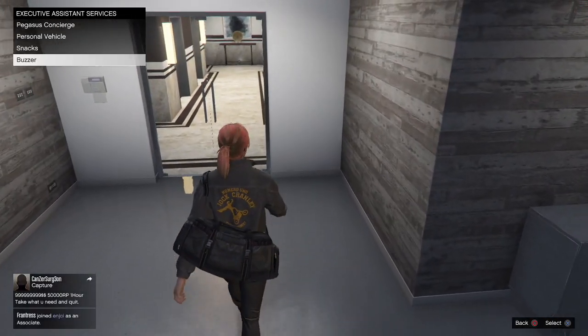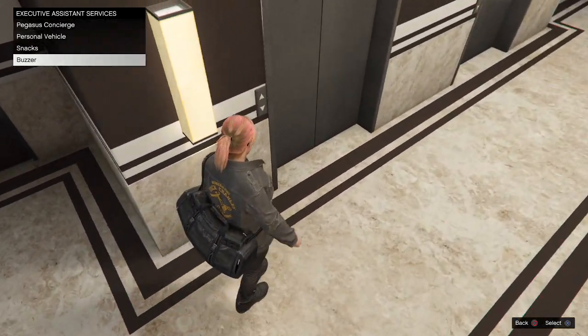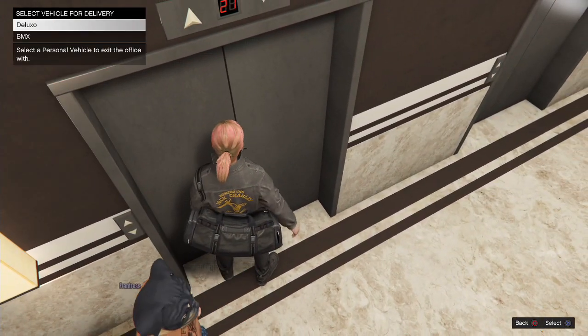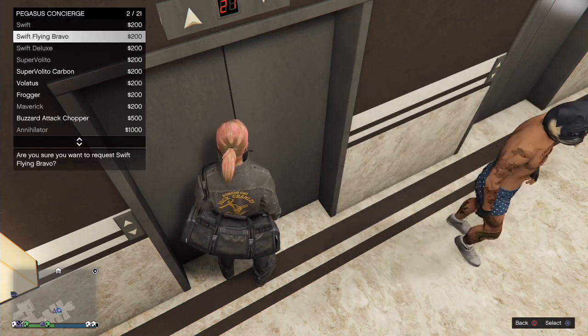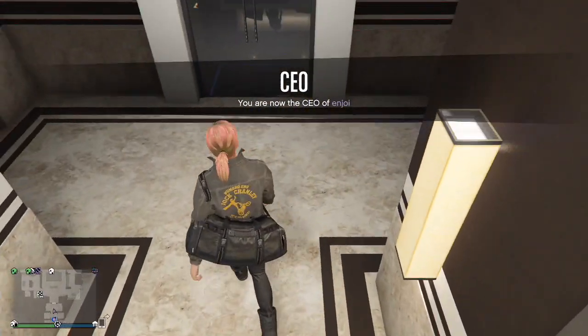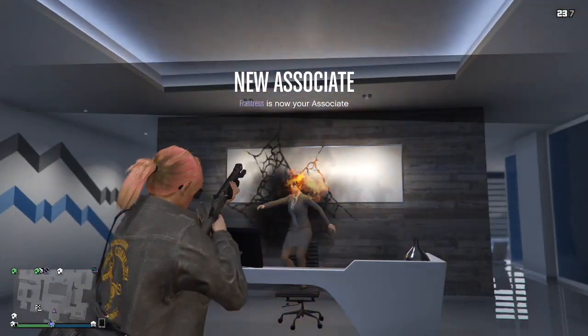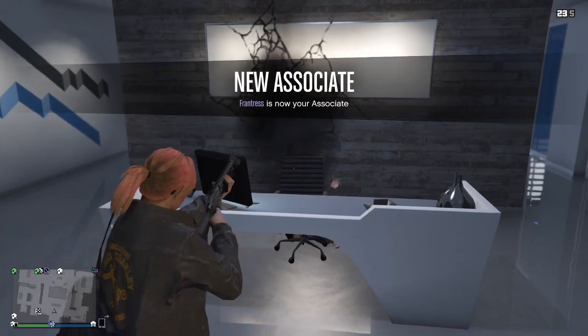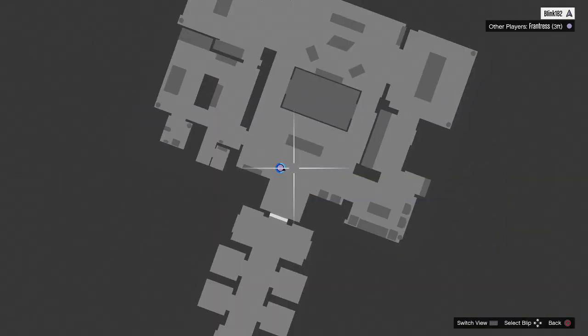Pause the game and go to the Criminal Enterprise Pack. You're now able to walk around whilst in this menu. Head on over to the elevator, select personal vehicle, choose any personal vehicle, and then choose exit via vehicle. You'll then get a Pegasus screen — just choose any helicopter. If you do the timing right you'll be in God mode and you'll be able to use your weapons inside your office.